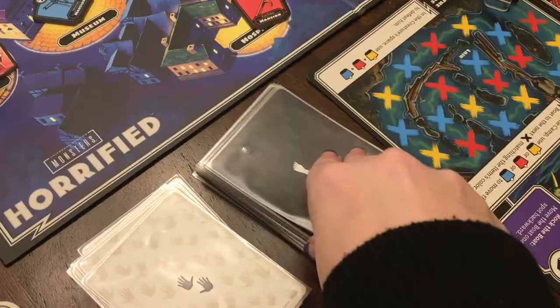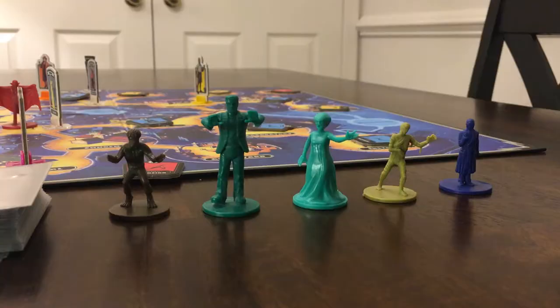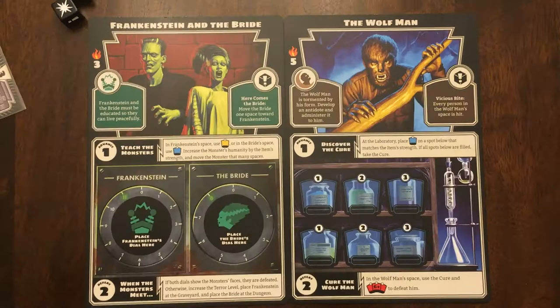You can make the game as hard or as easy as you like, with seven different monster choices, including the Invisible Man, the Mummy, Frankenstein and his Bride, and the Wolfman. Overall, a perfect Halloween-flavored game.